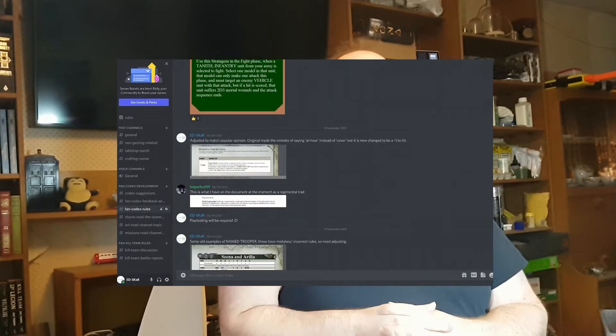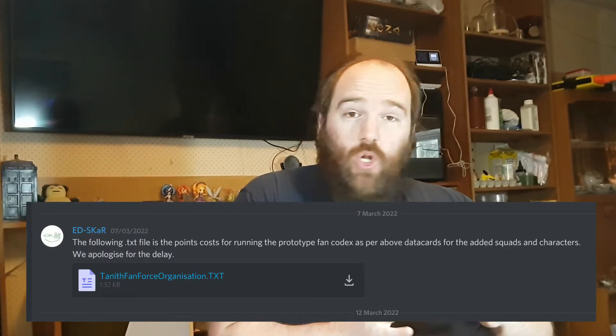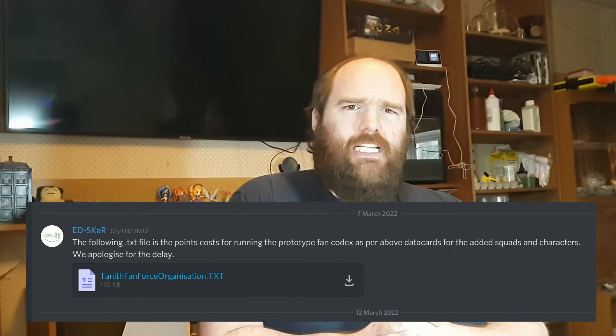A little while ago, Jameson Bussen released the Orbat and points costs for the Tanith Fan Codex that we are working on for 9th edition 40k. Unfortunately, probably because we released it as a text file, no one wants to touch it in the slightest — text files are far too 1980s for people's tastes. However, we really need people to use the army list in its current form so that we can tweak it, fix it, and add in all of the other bits that we need.